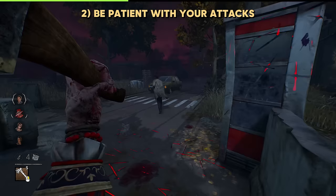Chasing survivors around tiles with big line-of-sight blockers are going to be your go-to. You can easily mind game survivors by simply moonwalking and getting some good hits on them. Because Chucky is so small, it's very easy for survivors to make mistakes when trying to keep an eye on him.